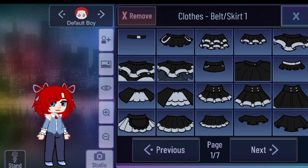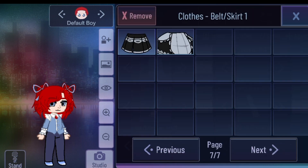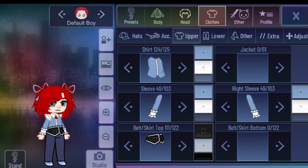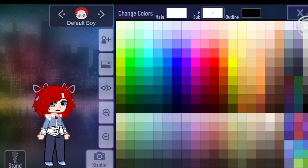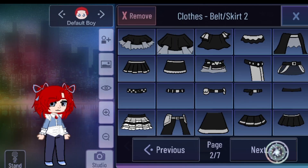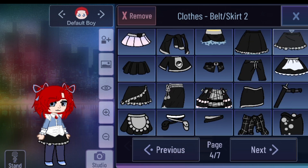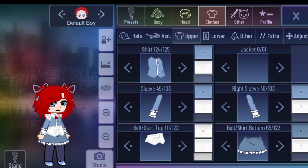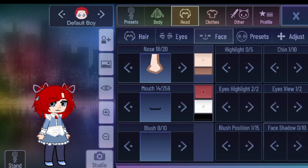Now for her skirt — I'm going to use this one or like that. Now for her skirt bottom, I prefer to use that and put it bluish. Darkish blue. And you can put a little shadow though if you want.